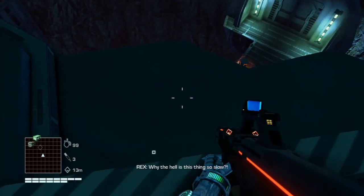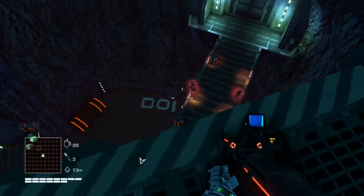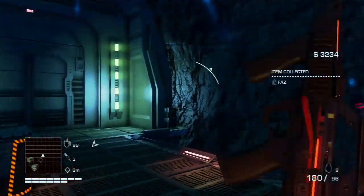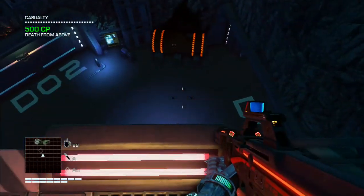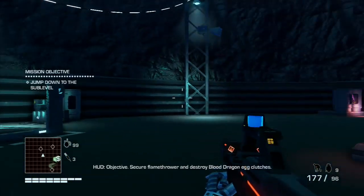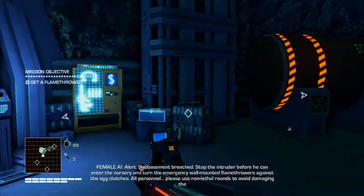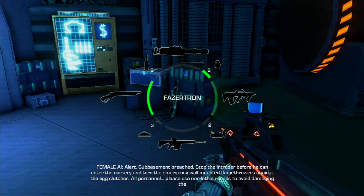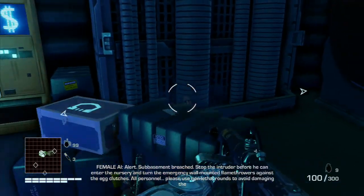Why the hell is this thing so slow? I like that little back and forth there. Although it's kind of weird that she's telling you to jump when you physically cannot jump yet. So many one-liners. Secure flamethrower and destroy blood dragon egg clutches. Alert - sub-basement breached. Stop the intruder before he can enter the nursery and turn the emergency wall-mounted flamethrowers against the egg clutches. All personnel, please use non-lethal rounds to avoid damaging the egg clutches.